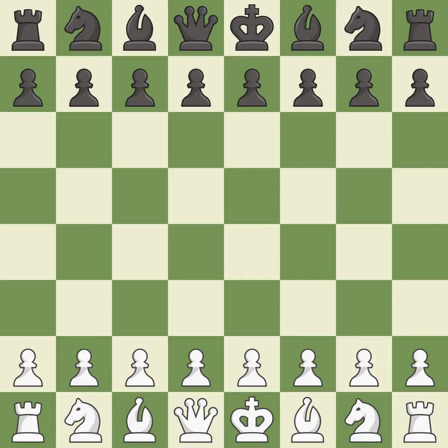King's Indian Defense, Fianchetto, Benjamin Defense. That was intense — a serious game. White really outplayed black in that one. The opening was balanced, but white was a cut above black in the middle game.